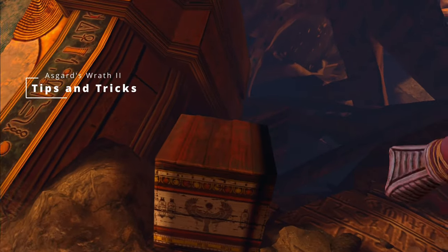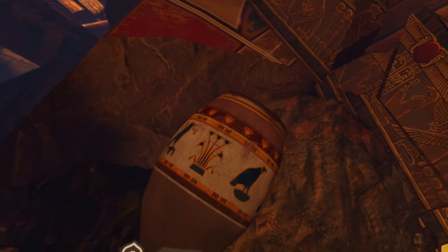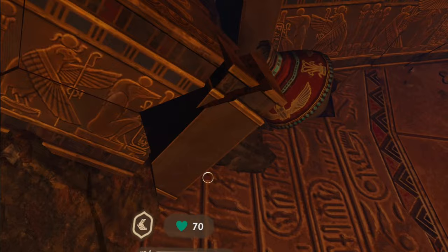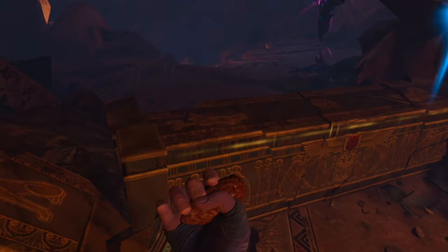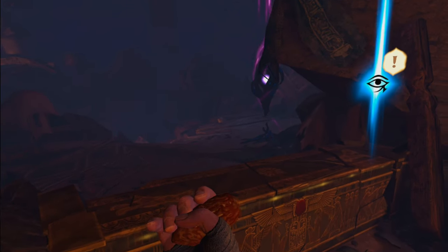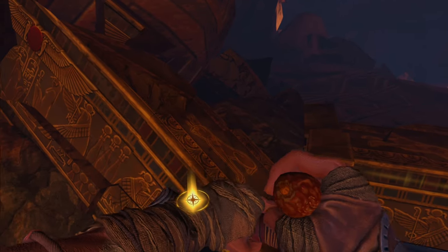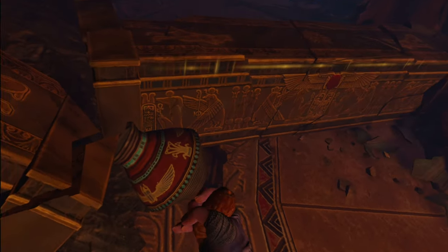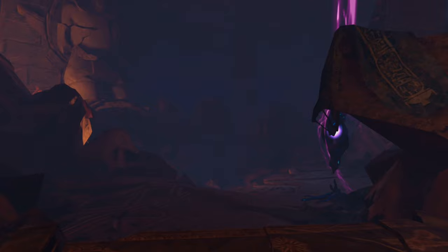Welcome back to the channel, I've got a few tips and tricks for Asgard's Wrath 2. First would be picking up items — you don't actually need to run over to it, kneel down, and pick it up by hand. You can just walk over to it, point your hand at it, hit the grip button, and there you go. Simply letting go of the item will put it in your inventory — I thought maybe you had to put it on your wrist.